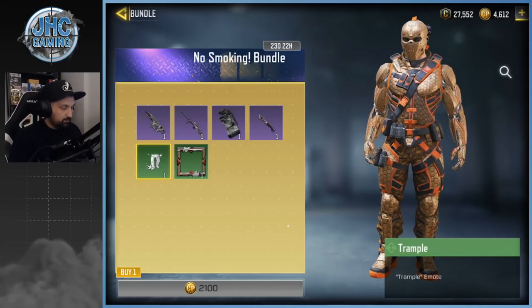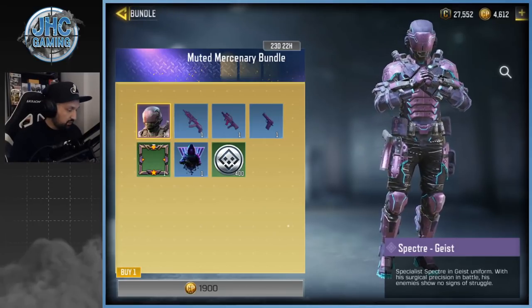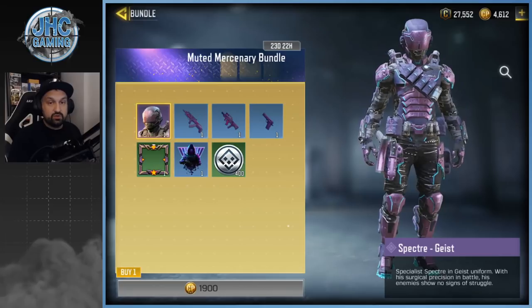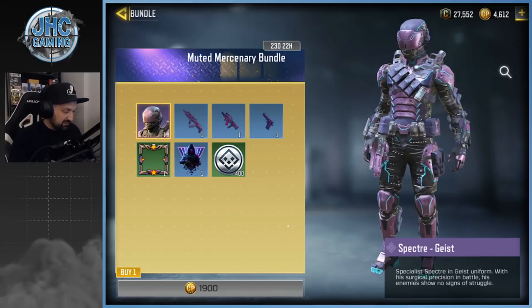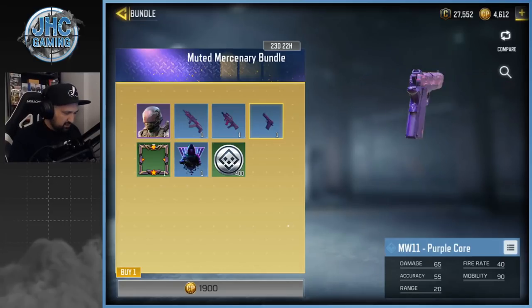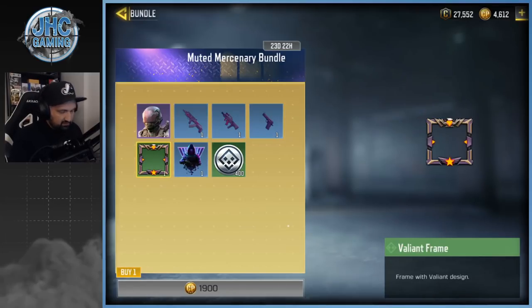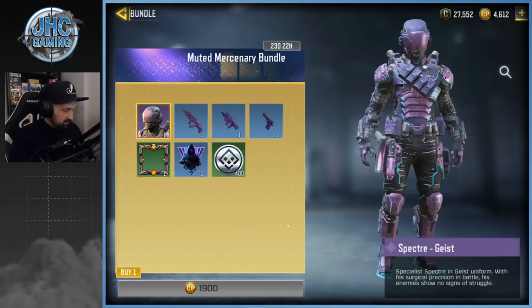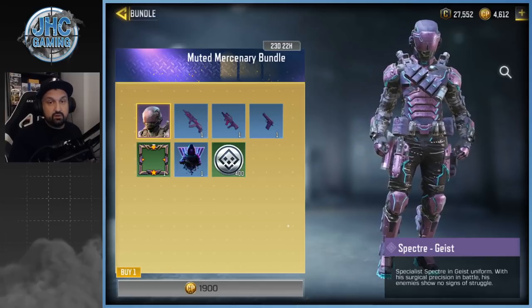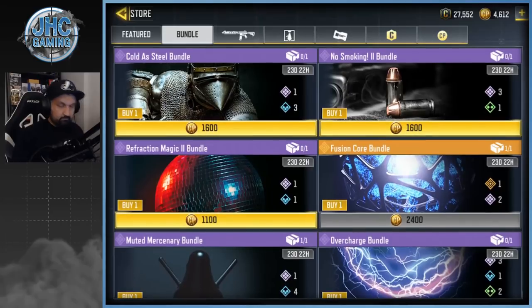The next one is even cheaper at 1900 COD points — less than twenty dollars — the Muted Mercenary bundle. I bought that one too for the Specter skin, which is a very cool skin. The rest of the bundle — BK57, Chicom, pistol — is not that great, and I don't really use frames. But 1900 COD points for a Specter skin is very cool.